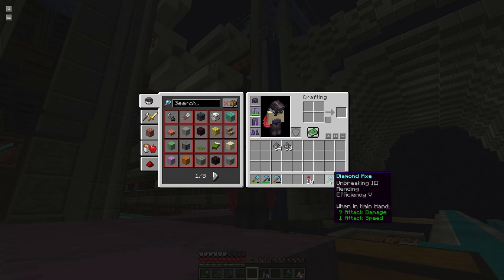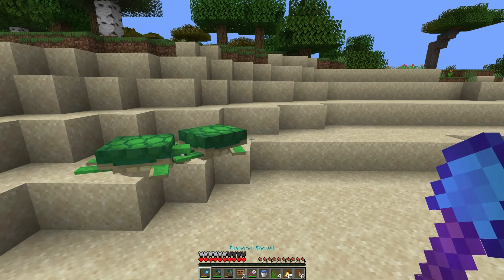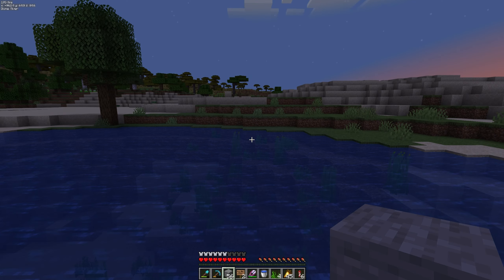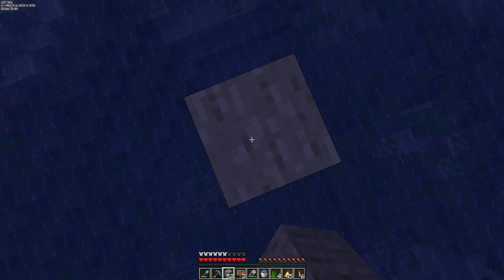Alright, we got two turtles behind me, and over there is a river, so I think we're going to try and knock out two stones with one stone. It turns out baby turtles drop scute when they grow up into adult turtles, which means we're going to have 128 baby turtles. That's a little more than I was hoping, but at least we won't have to kill them this time.